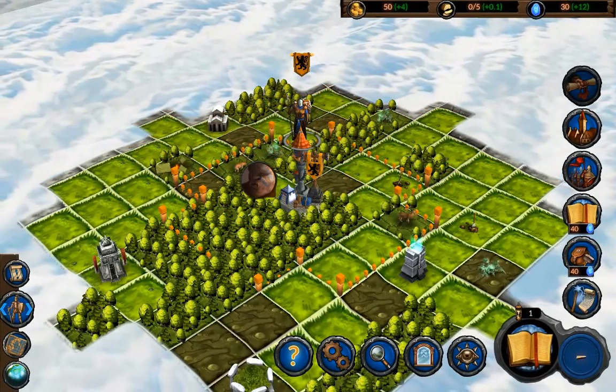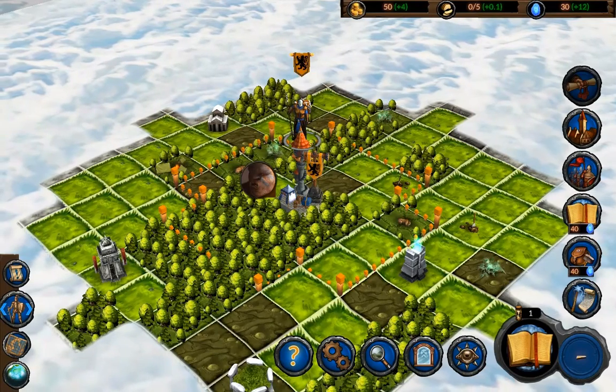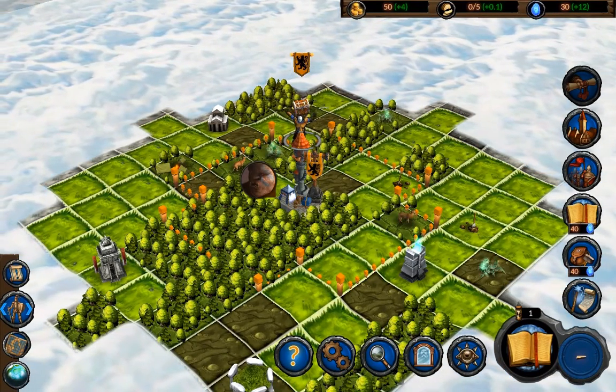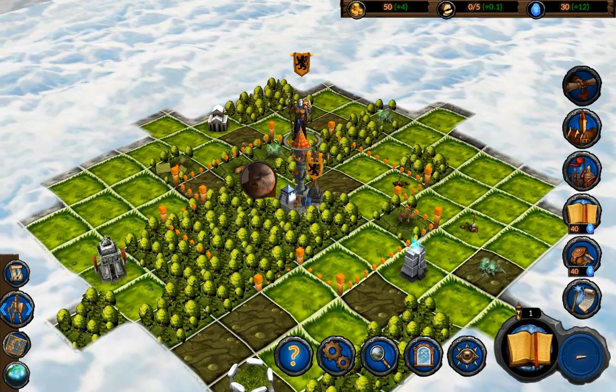Hello and welcome to the fourth part of Understanding Planar Conquest. Last time we investigated the town screen and started recruiting and building. There's one more thing to do in the first turn and it concerns magic, another cornerstone of the game.